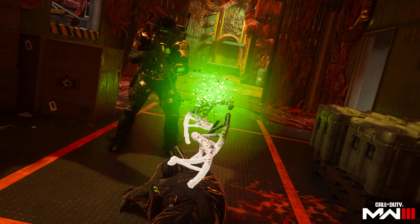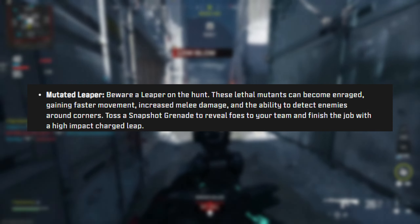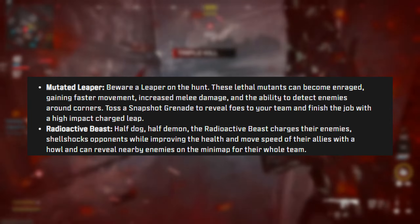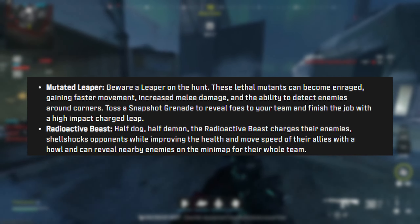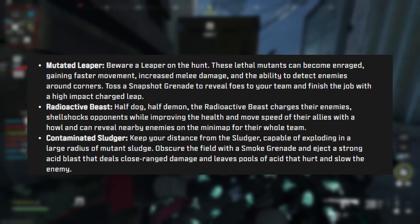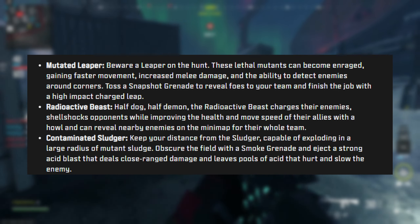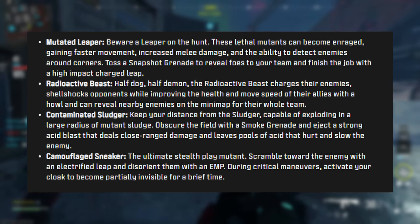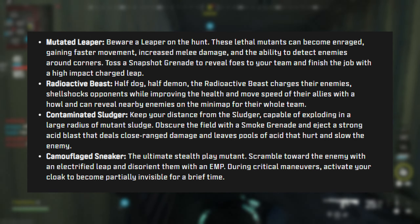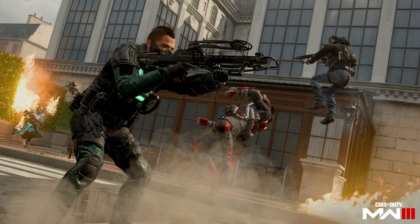The three human killstreaks are the SAE (6 points), the Remote Turret (7 points), and the Juggernaut (15 points). Mutants have four special classes: the Mutated Leper offers faster movement, increased melee damage, and enemy detection around corners; the Radioactive Beast charges enemies, shell-shocks opponents, improves allies' health and move speed with a howl, and reveals nearby enemies on the minimap; the Contaminated Sludger explodes in mutant sludge, deploys smoke grenades, and ejects acid blasts that slow and damage enemies; and the Camouflage Sneaker uses an electrified leap, an EMP, and can activate a cloak to become partially invisible.